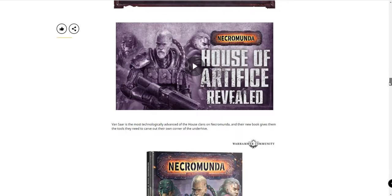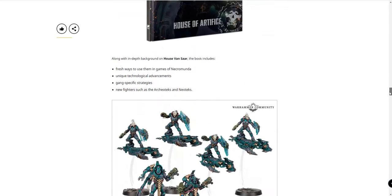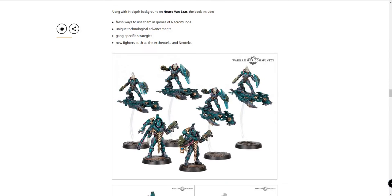New Necromunda — House of Artifice, the Vansar. Oh wow, these look really good. Are those jet bikes? Or some kind of hoverboards? Not jet bikes — hoverboards. What I like about Vansar is that they don't look like 40K at all. They look super sci-fi. I know it's Necromunda, but they don't look like anything you'd normally expect. They look totally sci-fi, not from Warhammer at all.